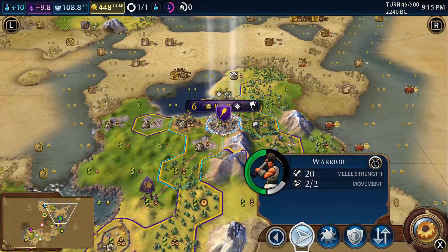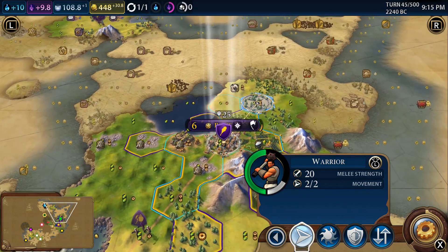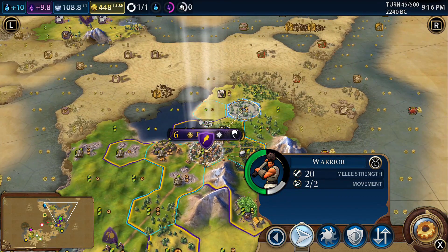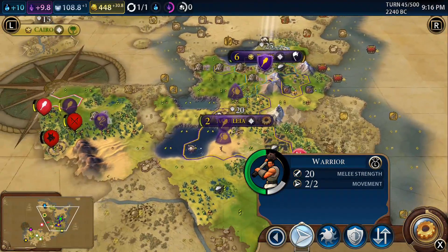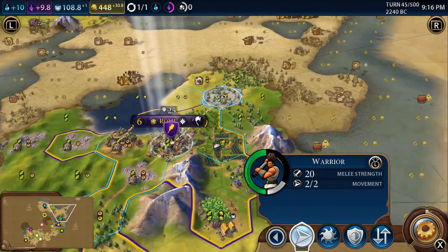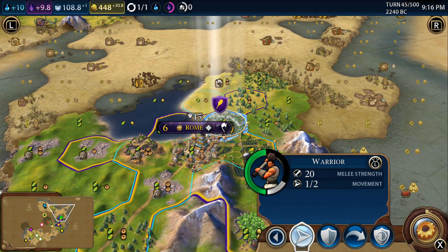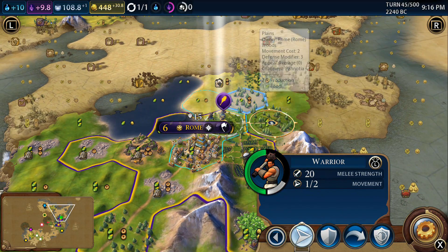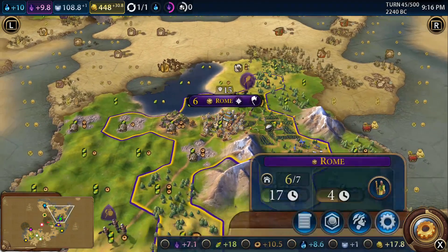I was thinking we will take our warrior out here, and this sort of combines with my feeling that we need to build a bigger military. We need to be able to defend ourselves, and when we think about going on the offensive it'd be quite good to already have some troops. So I'm going to move our warrior out of Rome because of what I want to do in Rome when we get there.